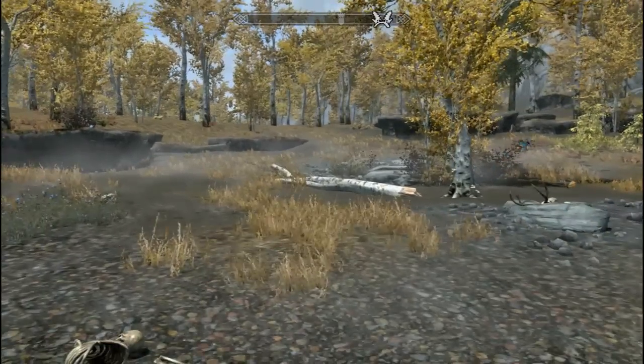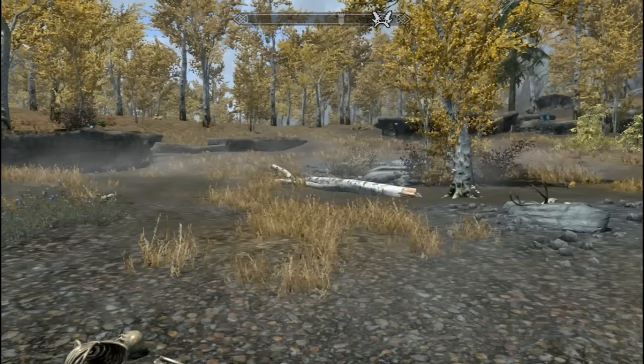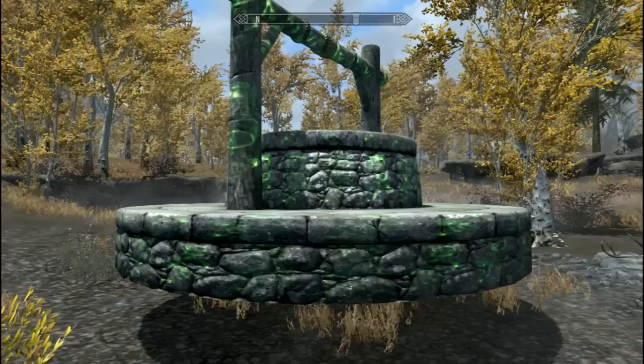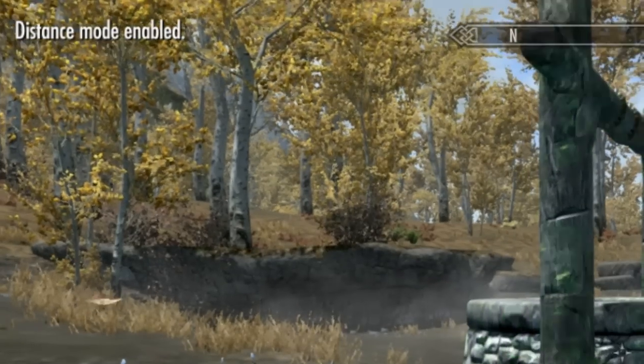All building plans are located under the food section, so let's go there now and select our well. We can rotate with the left and right mouse keys, and you can switch between rotation and distance mode with the Z button. Just hold that down and on the top left of your screen it'll say we are in distance mode.